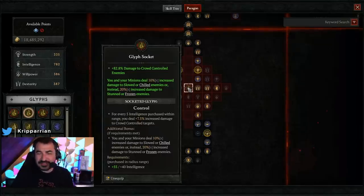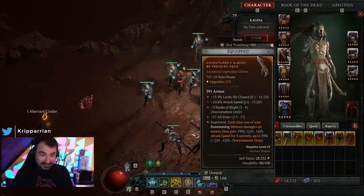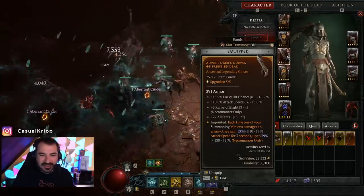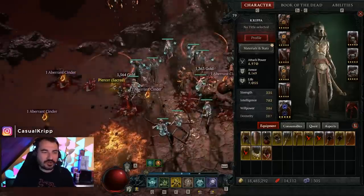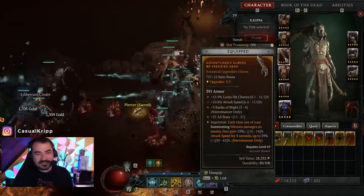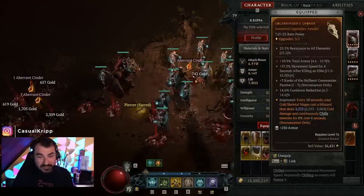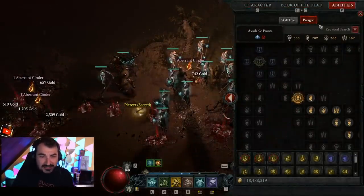A few other bugs: the army of the dead attack speed legendary power doesn't seem to work. There's also some debate about the attack speed-based legendary power where each time one of your summoning minions damages an enemy you gain attack speed for three seconds. I think this works, but I think it doesn't refresh the entire stack when a new one is applied, so it might feel like it's not working very well if your minions don't already have high attack speed. And it's not easy to get high attack speed - minions only get about 30% of your attack speed.